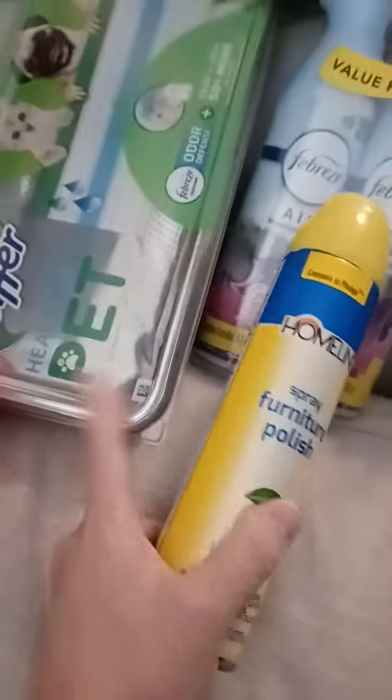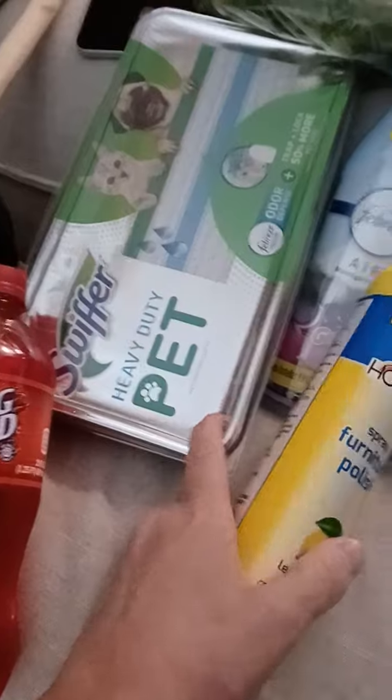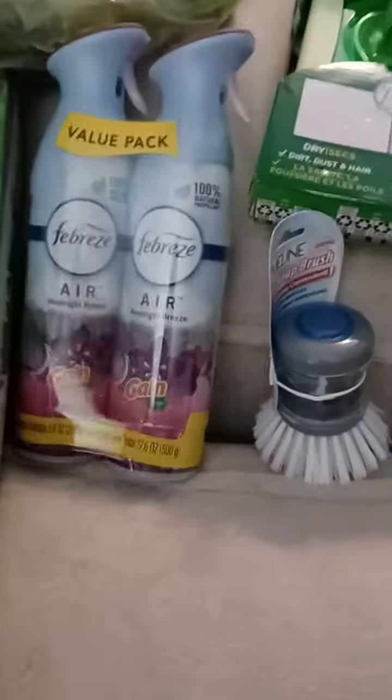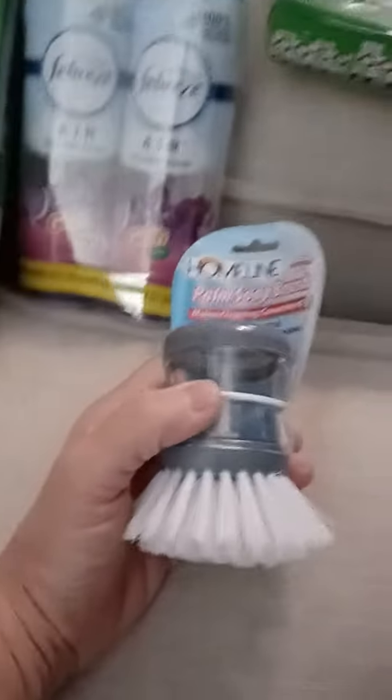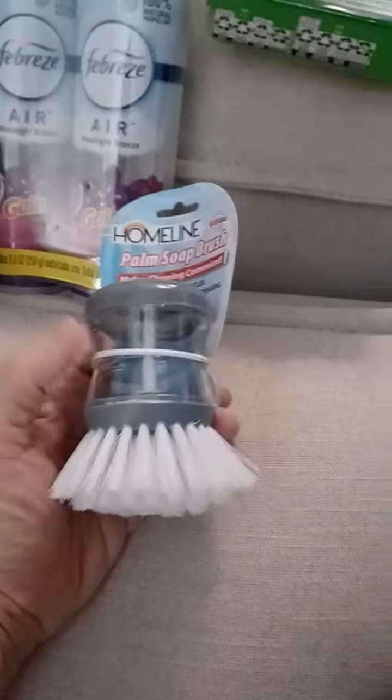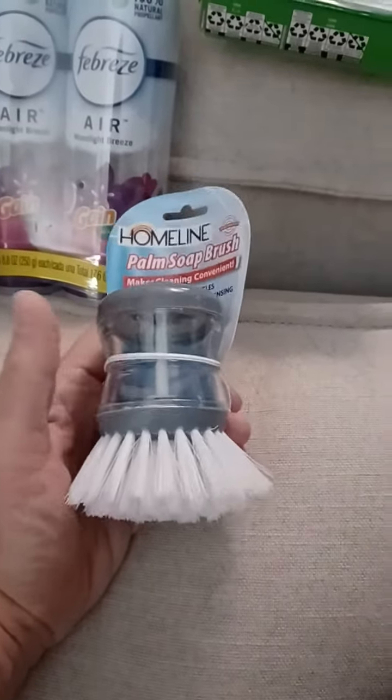I showed you the Swiffer Heavy Duty Pet — I got it because it has Febreze, and I love Febreze. Got this dish scrubber to try with our dishes. We've been using that other one, but I thought we got sponges for it and I don't see them. Also got the new Swiffer, two tarps, and cilantro for the top of the pizza.